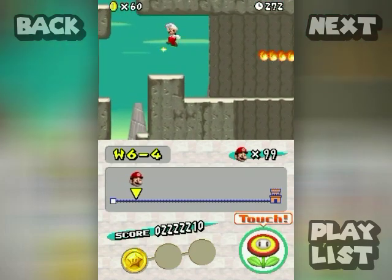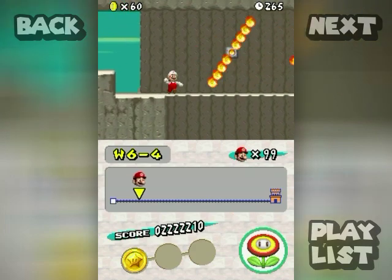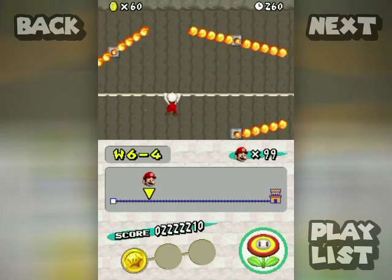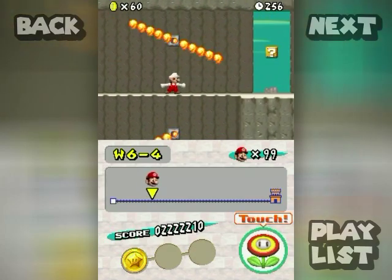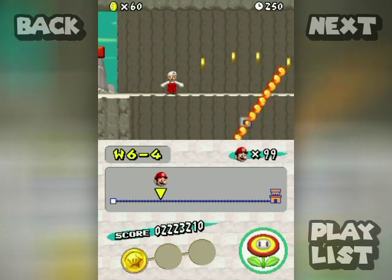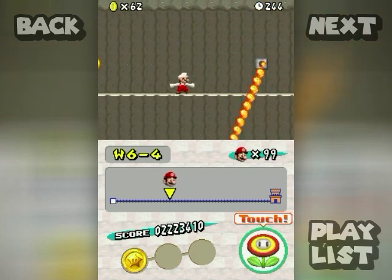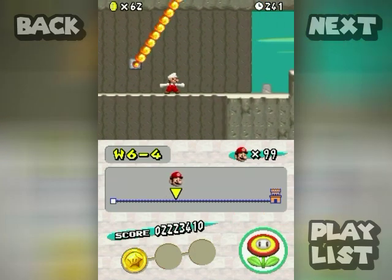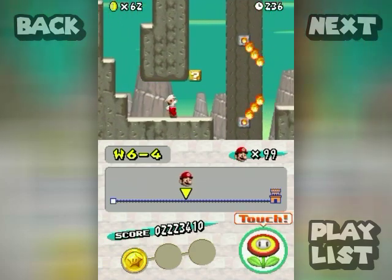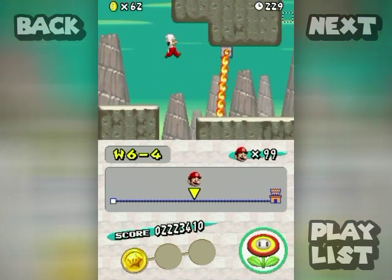Maybe they thought this jump was impossible because of that ceiling there, but it's not — they didn't play test it, I don't know. When you want to avoid fire bars like that, you've got to go underneath by pressing down. Just gotta time yourself well and you should be good to go. They are a non-enemy enemy with a very specific pattern, so as long as you watch the pattern you'll be able to time yourself to get past them.